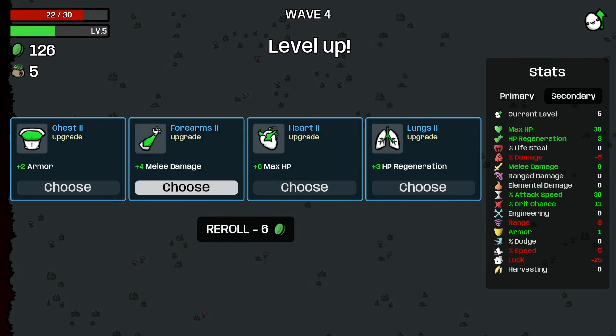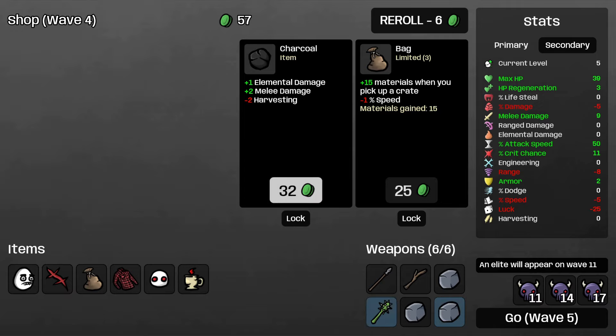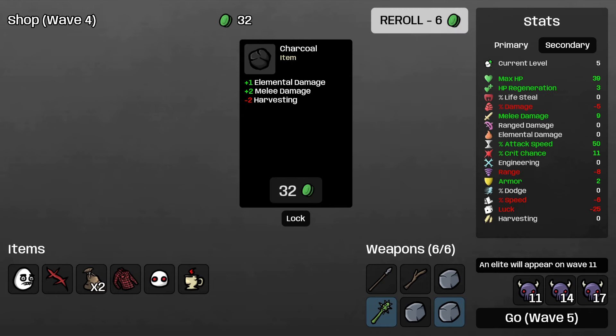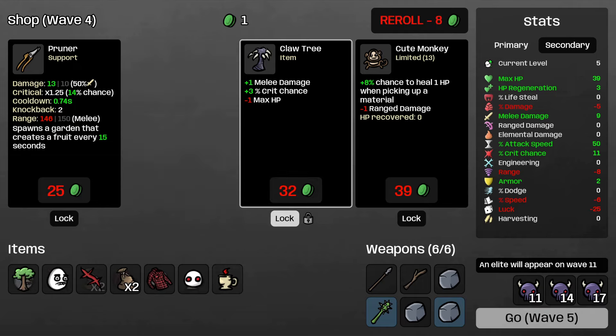Early on, taking a scar here is not bad either. Max HP might be the go here, or regen. Melee damage is really nice - we already have some. Armor is also not a bad stat here. We might just build for max HP at least for now. We've got 120 - we can take that. We could take melee for harvesting or another bag. Let's take another bag and roll. We'll take this one because it's melee and crit chance. More trees is nice.